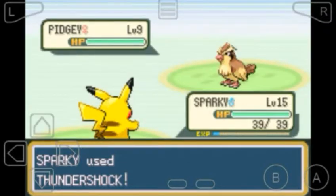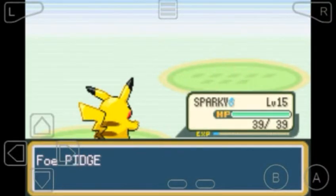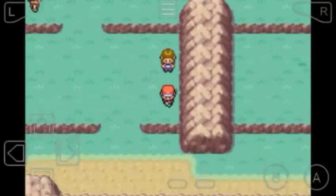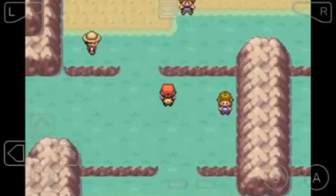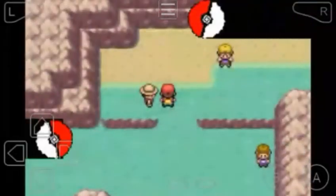I think most of the trainers in this route are going to be bug catchers and bird trainers. Trainer one is down. There are no trainers over here, so let's run back up and take on trainer number two.